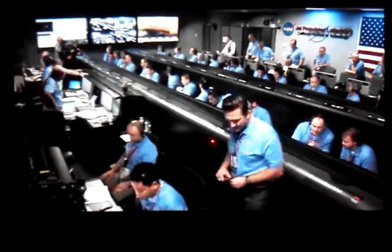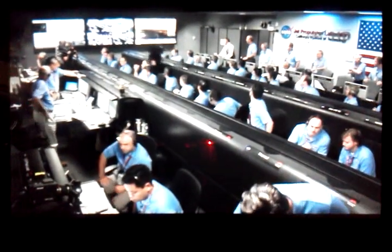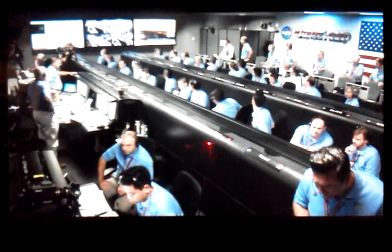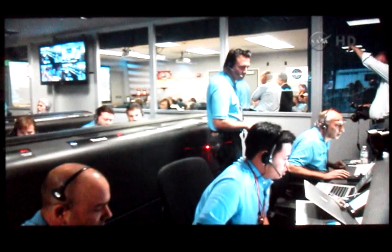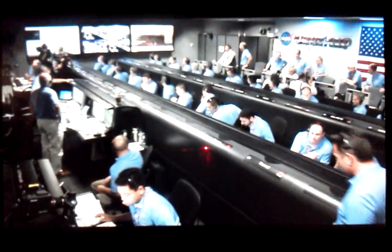We are in powered flight. We're at an altitude of 1 kilometer descending, about 70 meters per second. Telemetry from Odyssey is down to 50 meters per second. 500 meters in altitude. Standing by for sky crane. Constant velocity accordion nominal. Altitude error 5.9 meters.